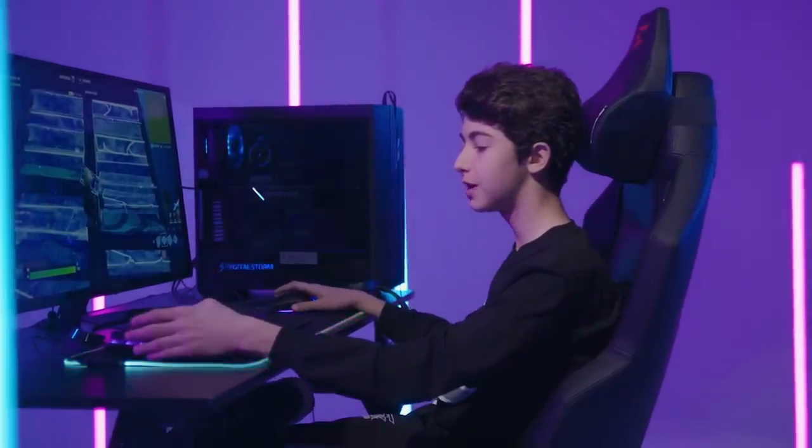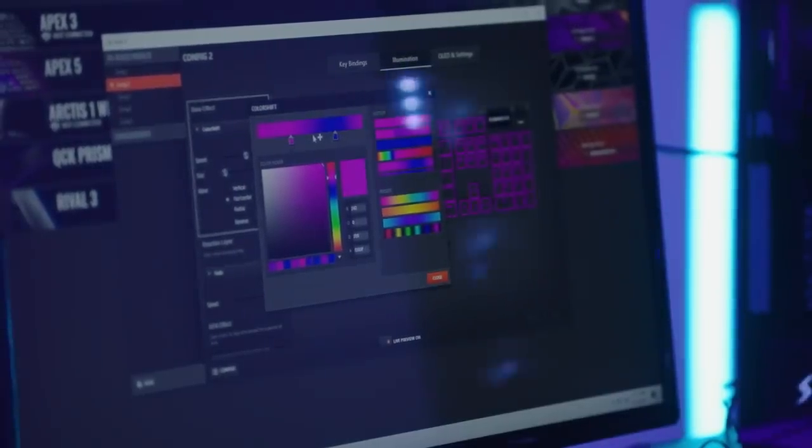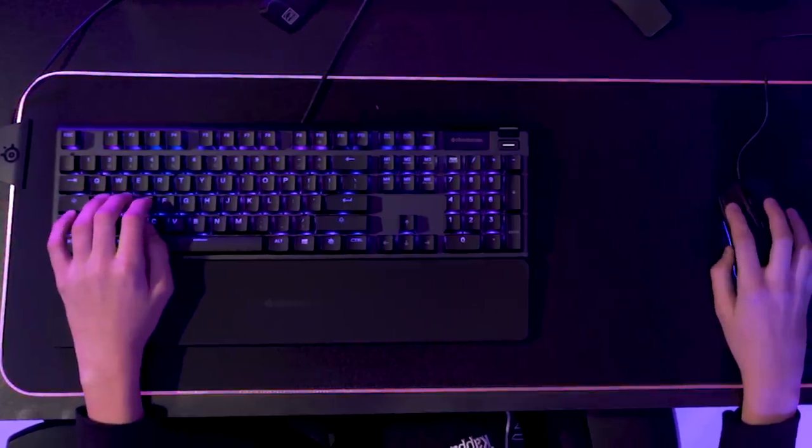The keyboard is very easy to switch colors and everything, so I go with like a blue and purple scheme — it's just different colors throughout. There's a wave of blue and then purple, so it makes it really nice.